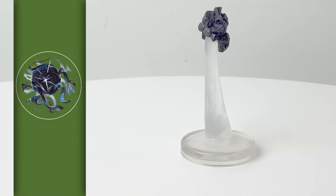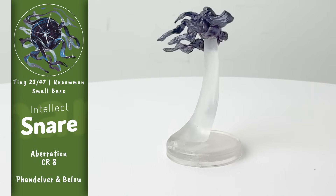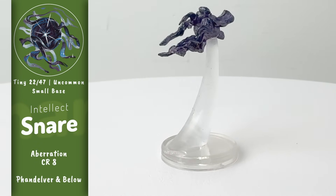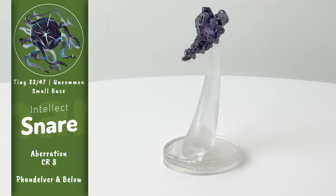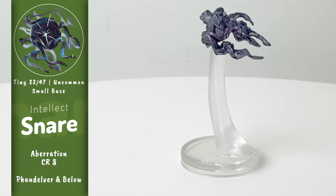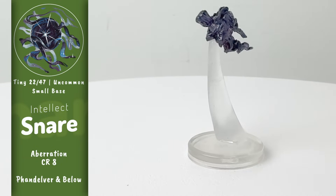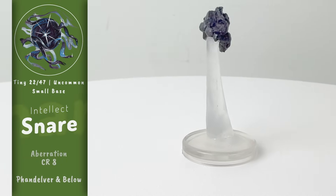This is one of the more powerful small enemies that you're going to face in D&D. This is a CR 8 Intellect Snare. These little scavengers form from the shreds of thoughts that rip at the minds of people exposed to the horrors of the Far Realm. You'll find them feasting at the remains left over after a Mind Flayer attack. They'll wrap up a creature in one tentacle while siphoning away their thoughts.